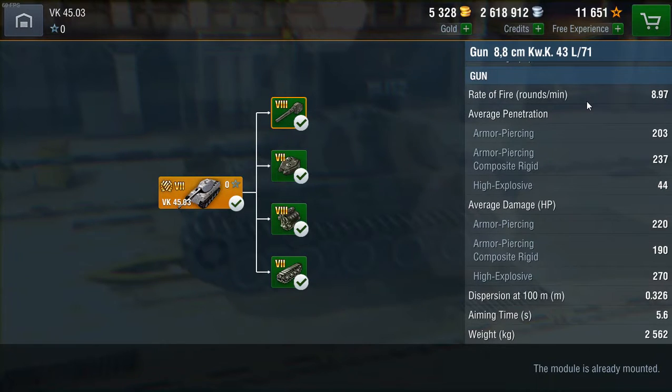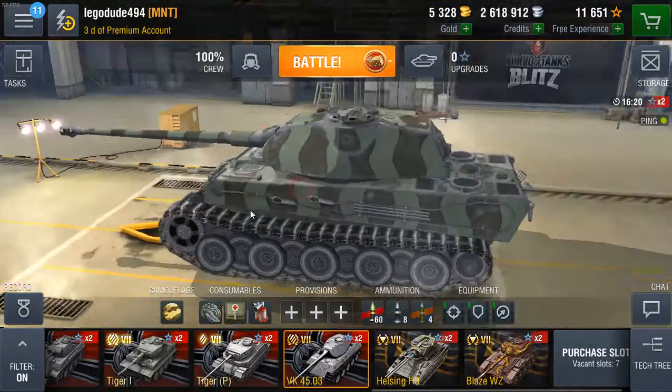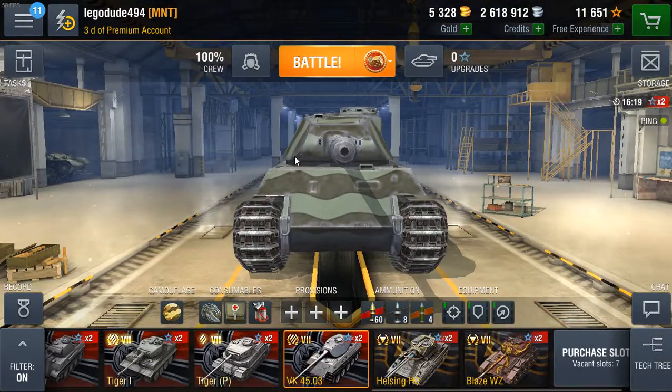Penetration is really good: 203mm with AP, 237mm with APCR, 44mm with HE. Average damage is the lowest out of most tier 7 heavies at only 220, with 190 APCR and 270 HE. The dispersion is very good — 0.32 accuracy. Aim time is not so great at 5.6 seconds, closer to 6 than 5. But once it gets there, really good accuracy and really good penetration. The gun suits a sniper playstyle due to the low alpha, high penetration, and good accuracy.